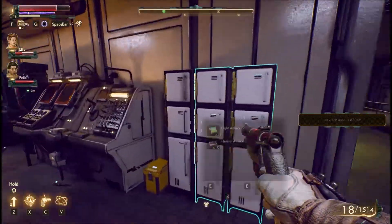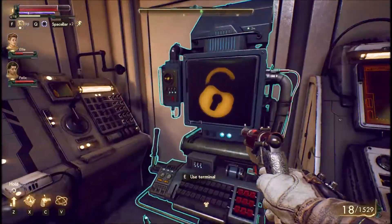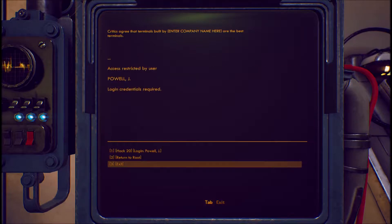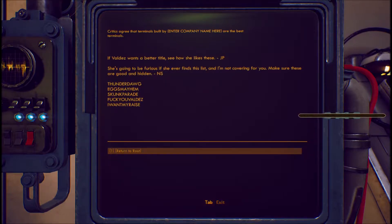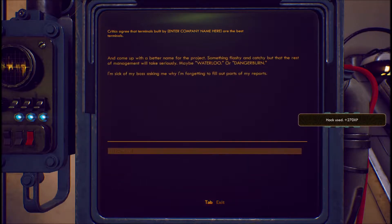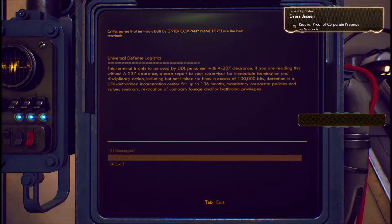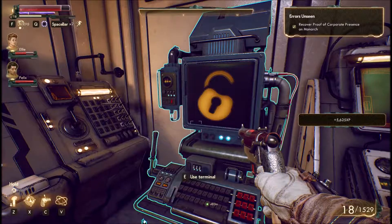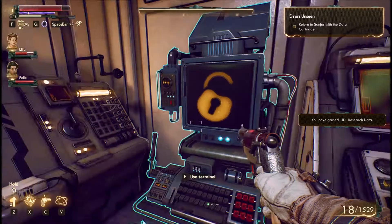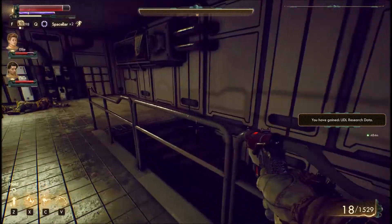Loot a bunch of stuff in here and in there, and then use this machine here. Alternate projectiles, hack, return to boot, messages — and we read through the data. It looks like we got everything we need to return to Sanjar with the data collected. That's gonna be 400 meters — let's see if there's any other missions that are closer. This is the closest mission, so let's head there, boys.